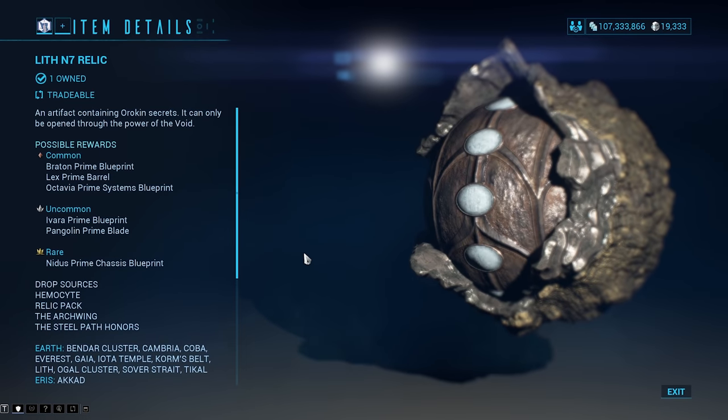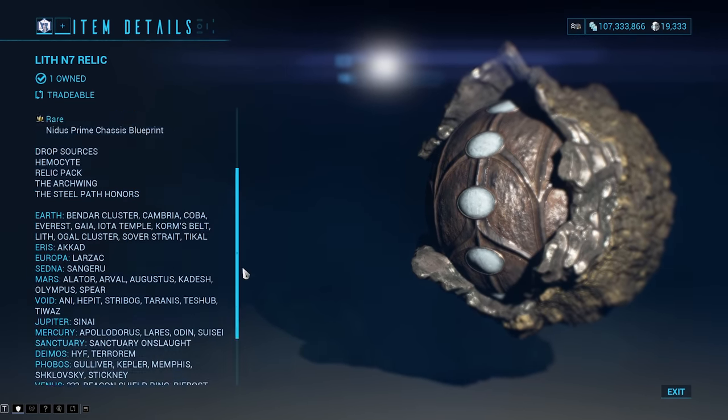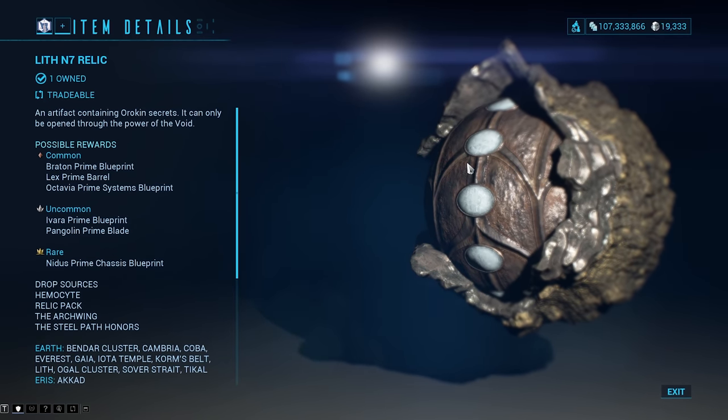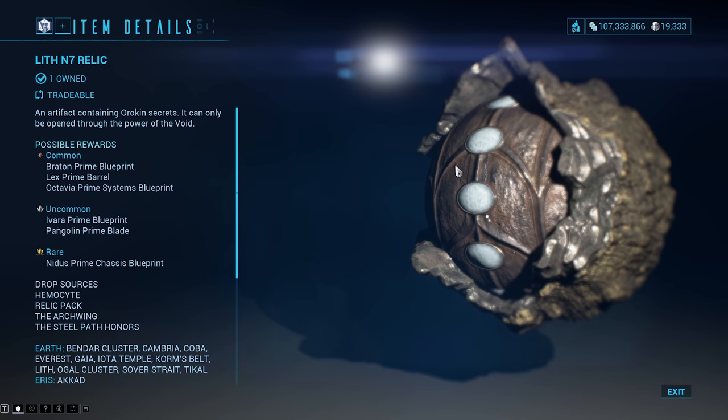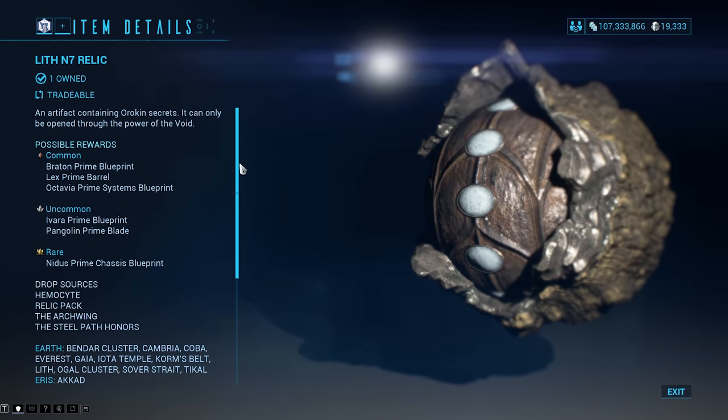And then for the Lith relic, which is Lith Van 7, Tier 1 Spy missions — I did those really, really fast and was able to get a bunch of these relics from there. That's just the Earth Spy mission. Or you could also do Mars Disruption on Rotations A and B, where you've got a 14.29% chance to drop.